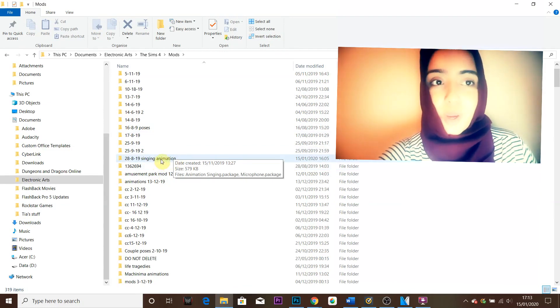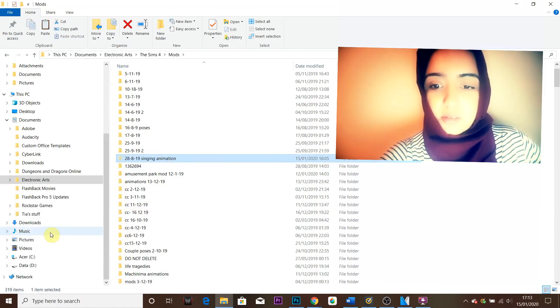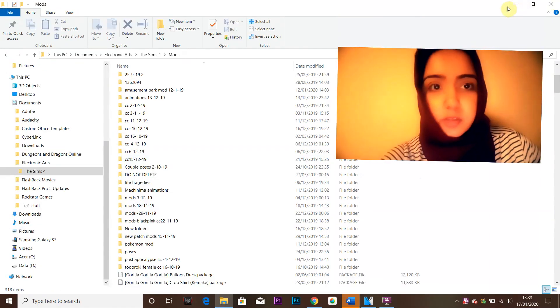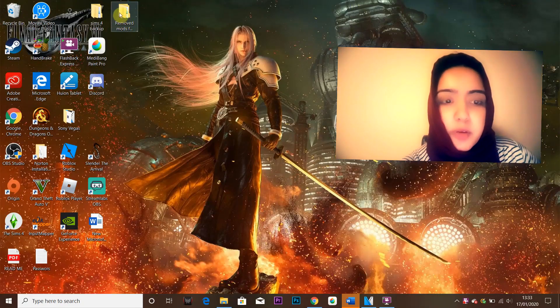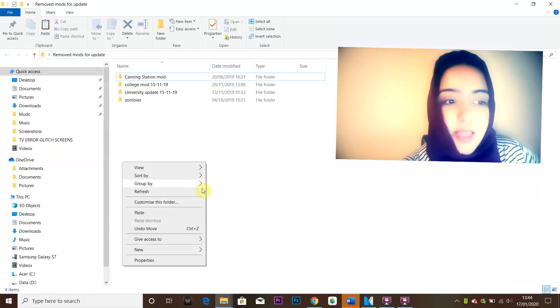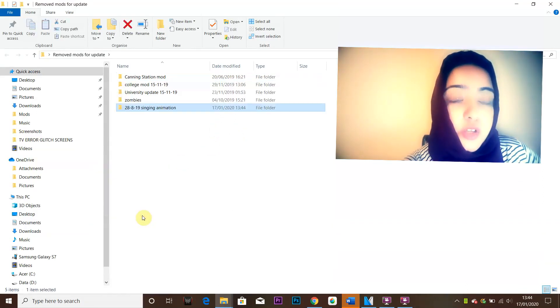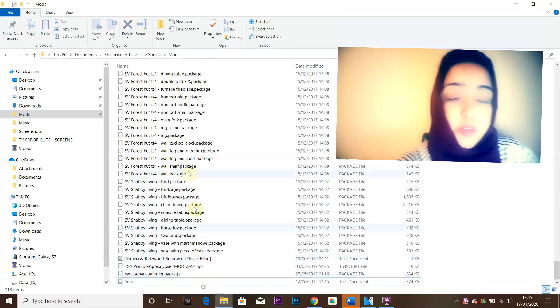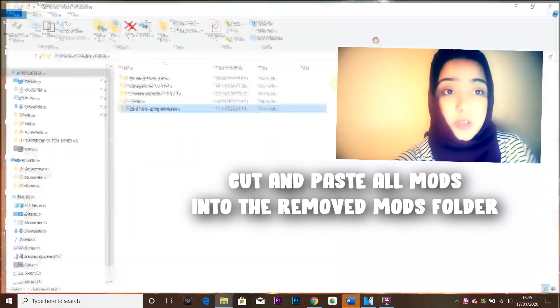I'm going to show you an example. I've got the singing animation mod — I'm going to cut this, and then I have a folder called 'Remove Mods for Updates' and I'm going to paste it in here. So what you need to do is do the same thing for every single mod or script mod that you've got in your mods folder and paste them in there.